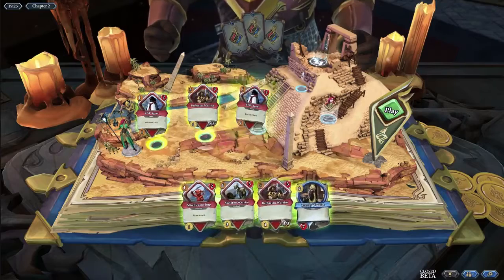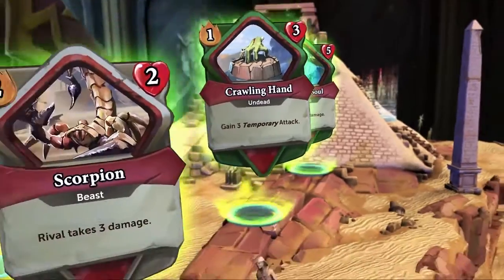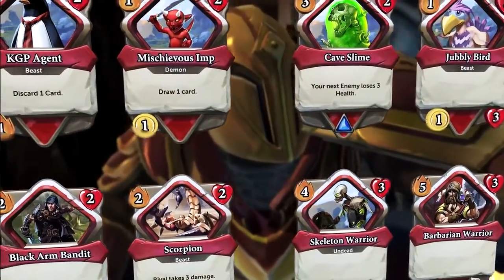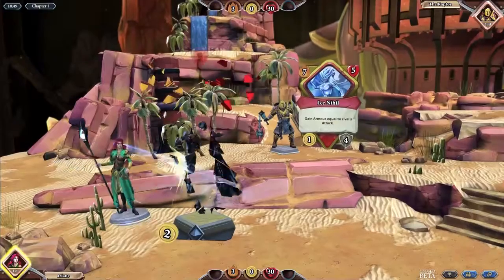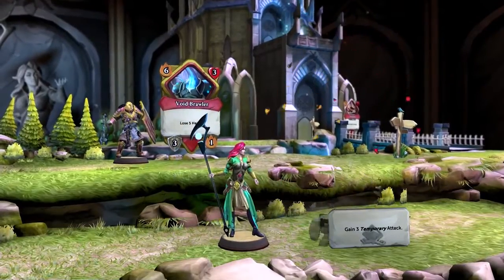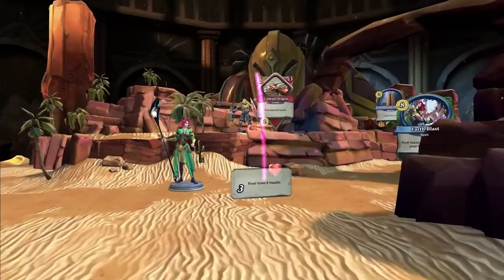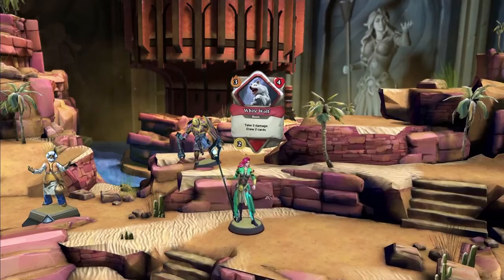Each turn, you'll place up to four cards that your Legend will find on their journey. These will play out in order. Enemy cards represent monsters from RuneScape that your Legend can fight for loot, such as gold, weapons, or beneficial effects. Bring enemies' health to zero, while taking as little damage as possible.